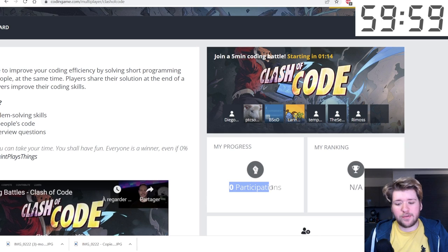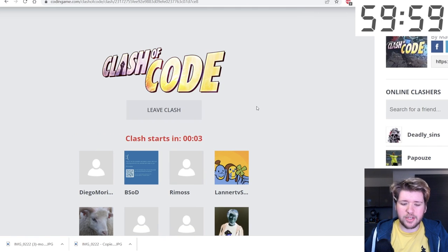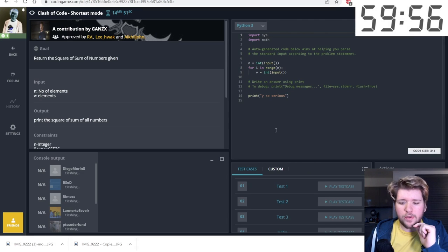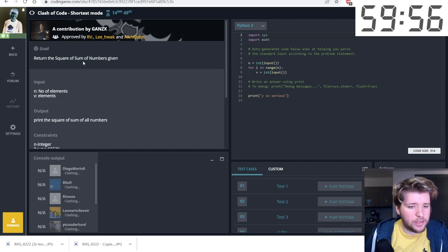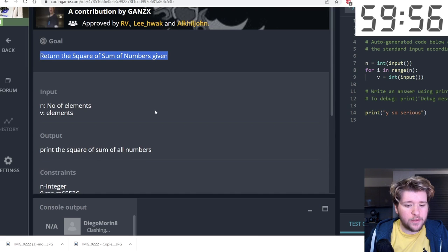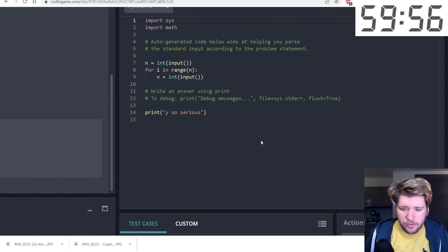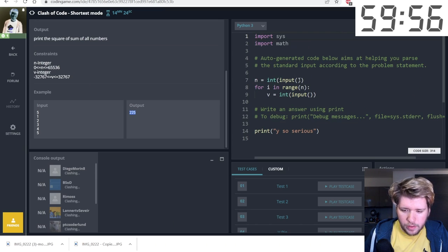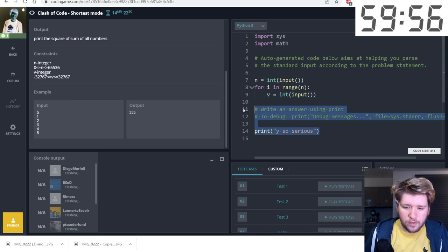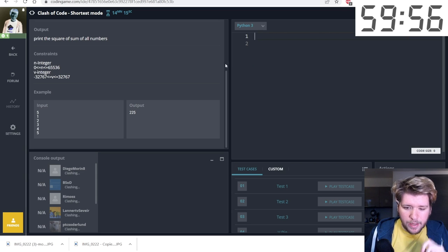I'm using an account with zero participations and I'll just join a clash and start the timer. The first clash is shortest mode — we just have to return the square of the sum of all the numbers. For example, five numbers one plus two plus three plus four plus five gives 225. I won't spend all 15 minutes optimizing, I'll just get started in Python.